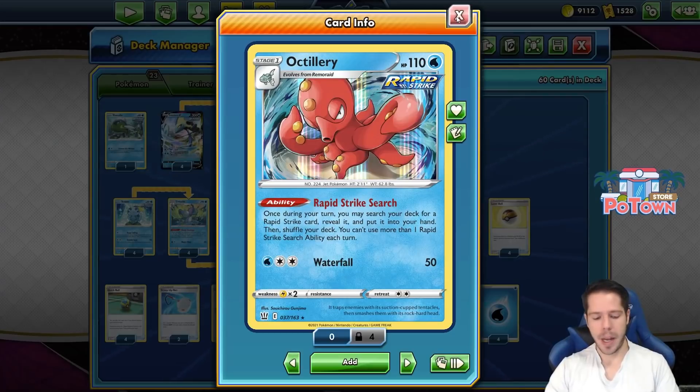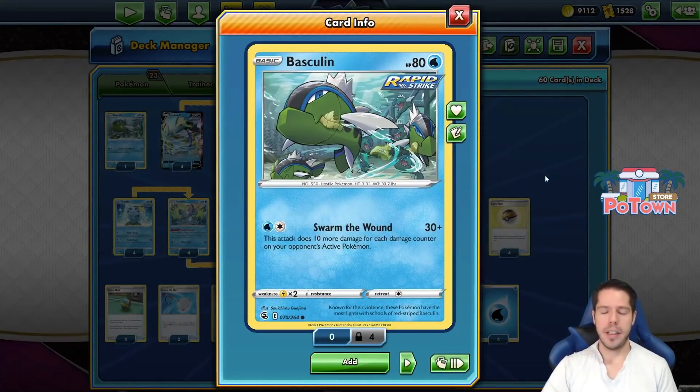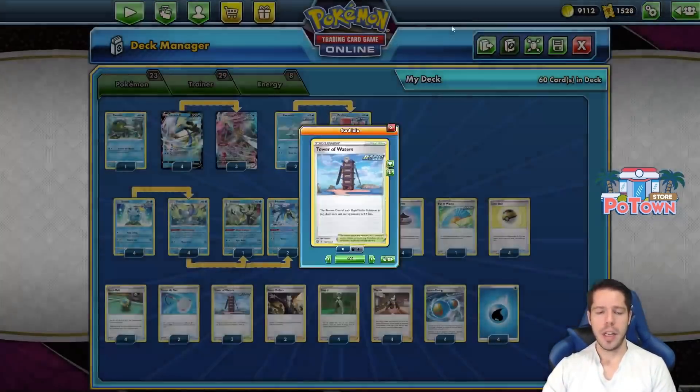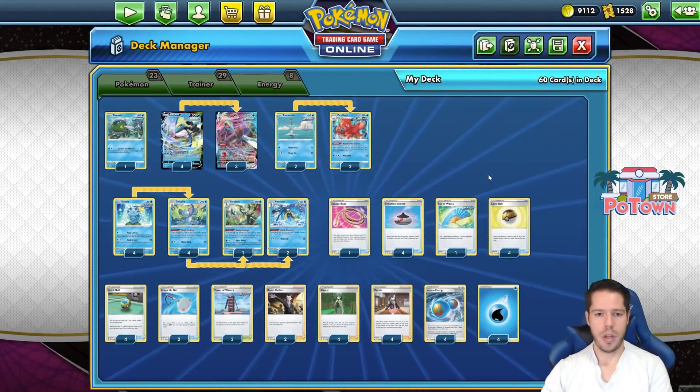That's the idea behind the deck — just out-resource your opponent by preventing KOs, and you will take KOs eventually. We also have Rapid Strike Basculin as a backup attacker with the Swarm the Wound attack, doing 30 damage plus 10 more for each damage counter on your opponent's active Pokemon. After attacking once with Inteleon V-Max, you could potentially retreat through Tower of Waters into Basculin and take a knockout, not even risking your 3-prize attacker.